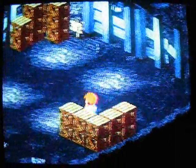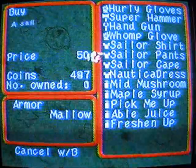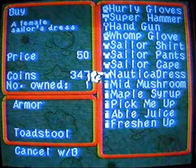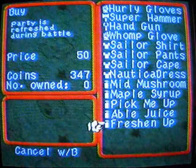I love this area actually - it's got such a nice ambiance, and you can get some good items from this guy here. It's been a while since people came around here. Let's see what we got - we got a sailor shirt, pants, cape, Nautica dress. That's some nice dress we got there.